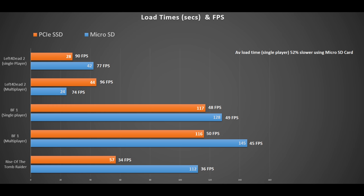In Battlefield 1 single player, we get 117 seconds on the PCI Express SSD and 128 seconds on the microSD card. The frames per second are pretty much bang on — 48 to 49 FPS — so not much difference there.